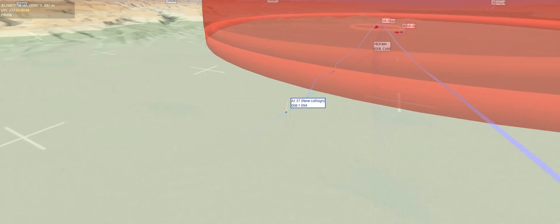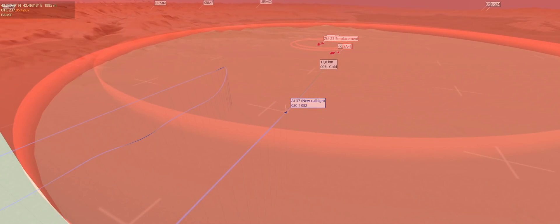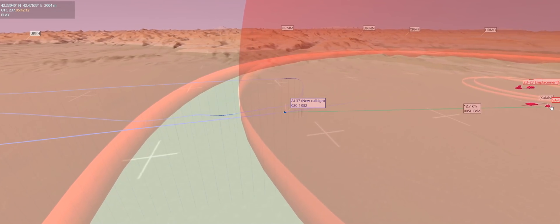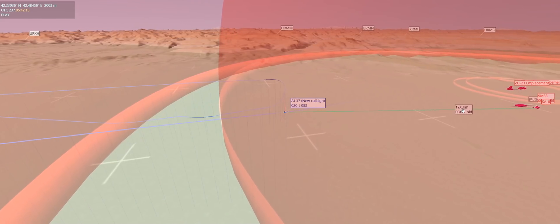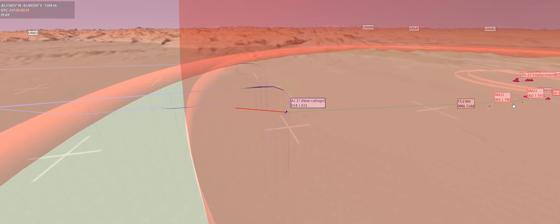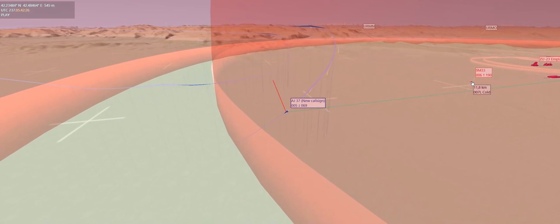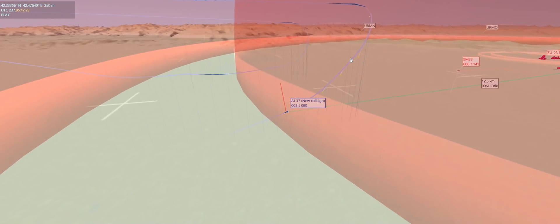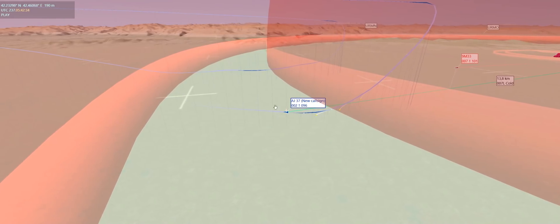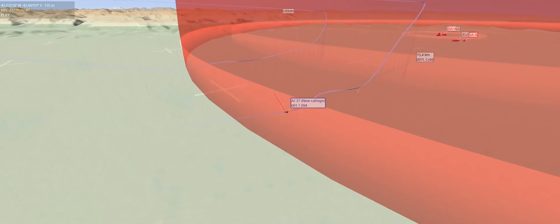Jumping forward to the second engagement and pressing play. There's the SA-8. We are at 12 kilometers again, and at 12 kilometers it launches its weapons — first missile and second missile. Both missiles are trying to track me. This one is doing a very good job, but it's being fooled by the chaff and going way off. It's still trying to track, but it's going for the chaff and not for me down on the ground. In this case the chaff and flare was obviously very useful — otherwise it might still have tracked me.